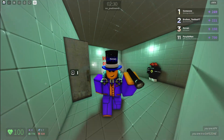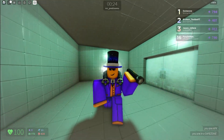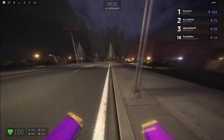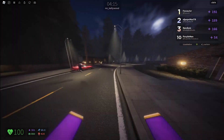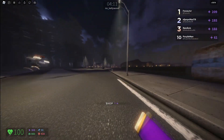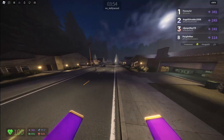Hey guys, it's purple man here. In today's video I'll be showing you the best maps to earn next bucks. The first map is NN Kellywood - you can earn up to 50 next bucks and sometimes even 100. You want to get a high speed, which gets you more points and can lead to more next bucks. I literally just got 31, so it's a pretty useful tactic.